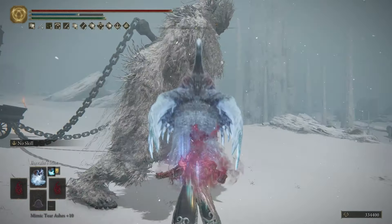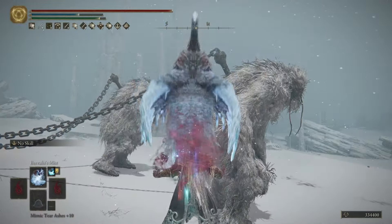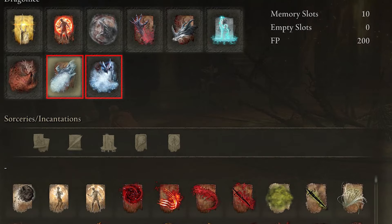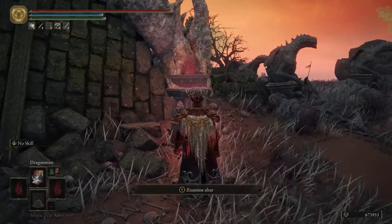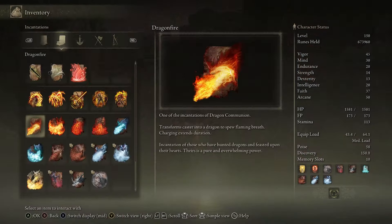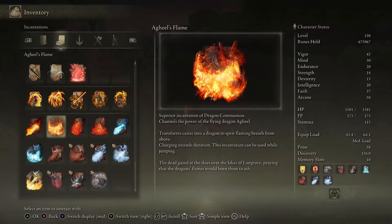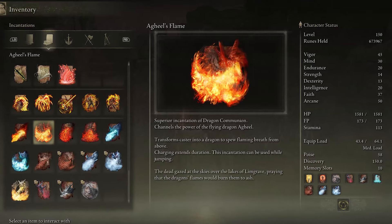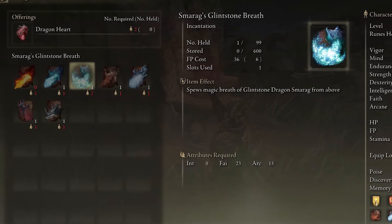Before we go into detail on what incantations we will use, I would like to touch briefly on some of the differences between the normal and the named dragon communion incantations — specifically between Dragon Eyes vs. Ekzykes' Decay, for example. To obtain any of these incantations, you have to acquire a certain number of Dragon Hearts and trade them at the Dragon Communion altar at the Cathedral of Dragon Communion in Caelid. Basic incantations like Dragon Fire are available right from the start of the game, while named incantations like Borealis' Mist and Agheel's Flame require that you defeat the dragon related to that incantation before you can purchase them. They also cost more Dragon Hearts to buy and consume more FP to cast.